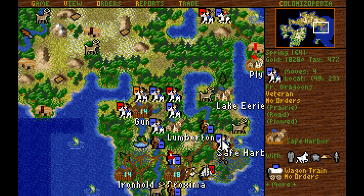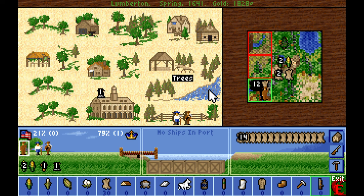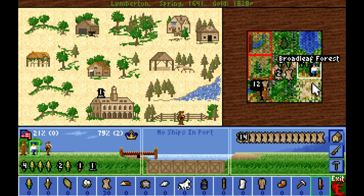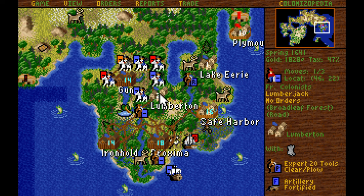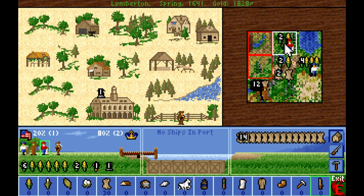With the construction of Lake Erie, I'm going to move the three veteran dragoons hanging out in Safe Harbor up to Lake Erie to be prepared for any English dragoons that might want to screw around. We've got our first farmer ready to set up in Lumberton — he's not going to make much food right away, but that's okay. We will develop the surrounding land. That gives us enough food on hand to support the lumberjack working the timber tile, so we'll set him up immediately as well, making a bunch of lumber.